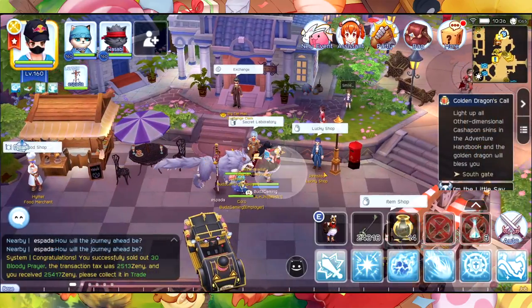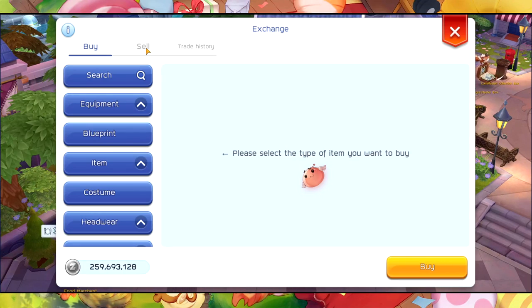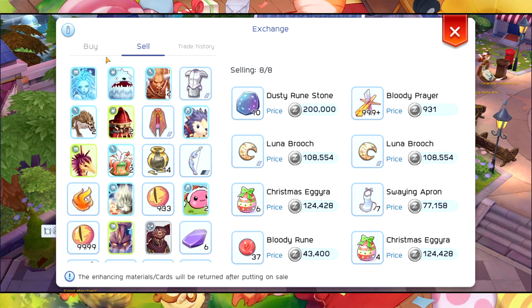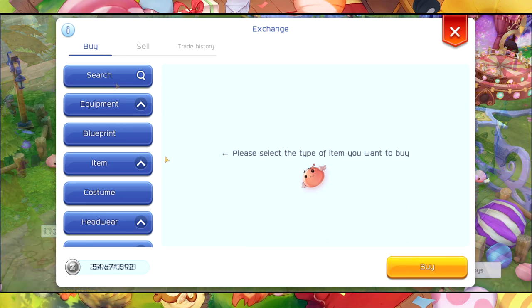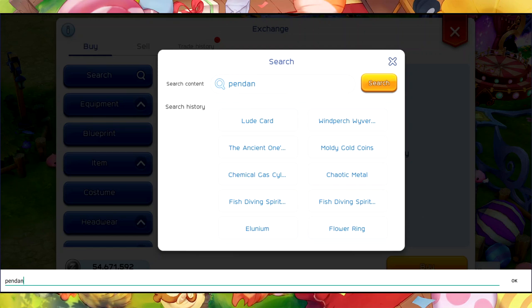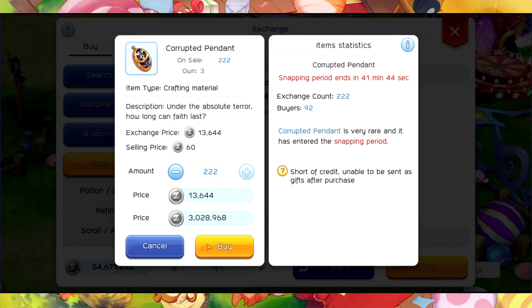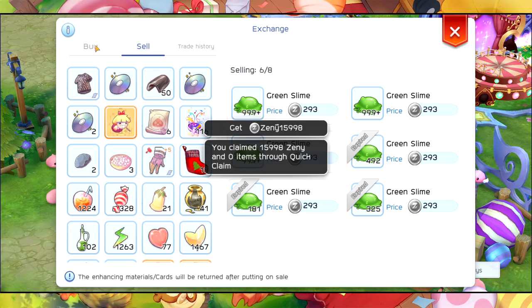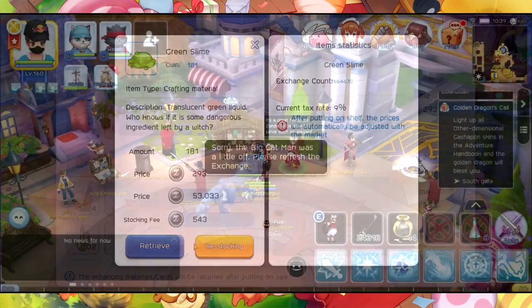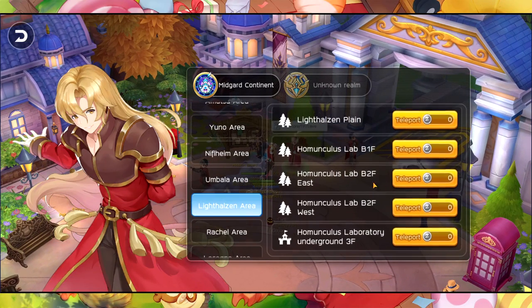I'm showing you this one guys since I am still farming at the biolab one. The removal drops a moldy gold coin, so that's why I'm showing you this particular tip. I'm going to be using my alt character. We have around 200 corrupted pendants, so let me buy this one and snap a couple of these. Let me leave my character on biolab one in order to do the farming.